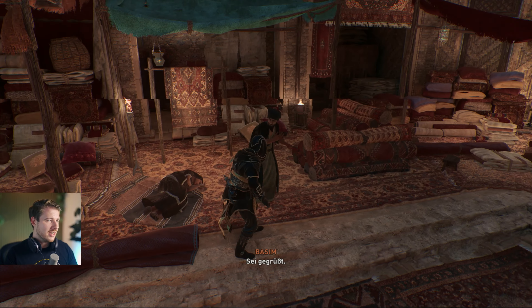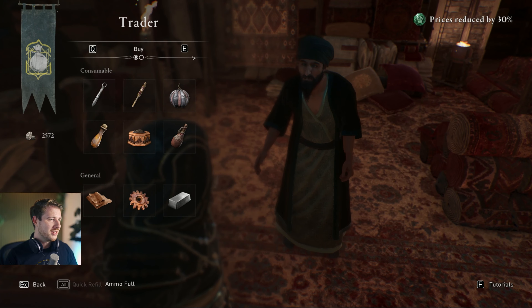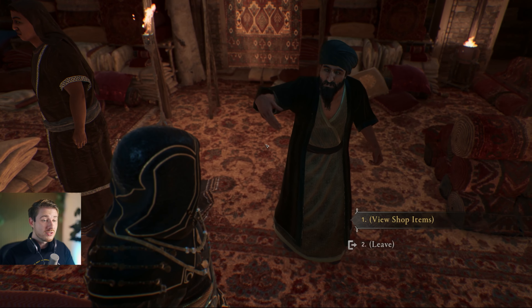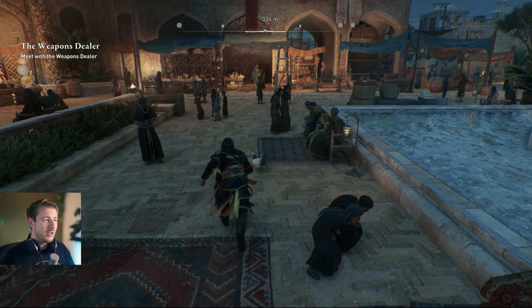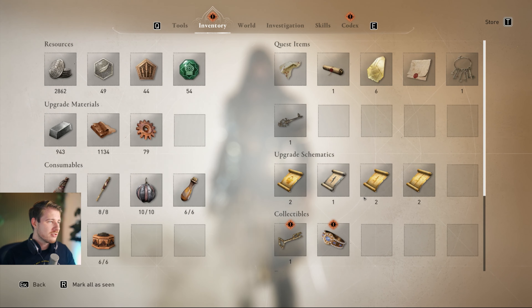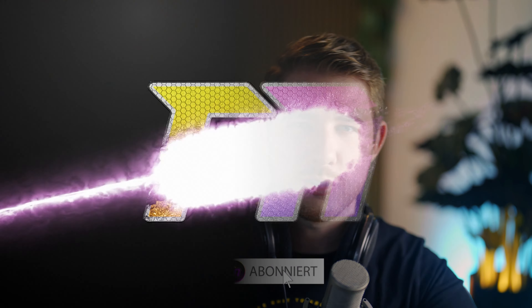In just a few seconds of additional stealing I made another 300 dirham — that's lightning fast money. There was even another stealing target sleeping nearby. I totally recommend this method for increasing your wealth fast and easy. It makes perfect sense for Basim to do so. Let me know in the comments if you'll steal your way through Baghdad. Thanks for tuning in and stay subscribed for more content!